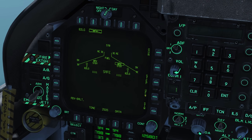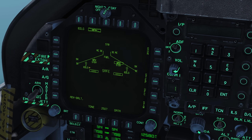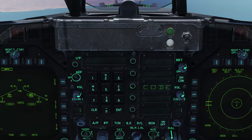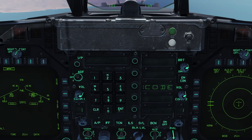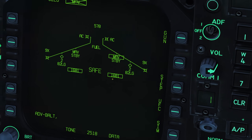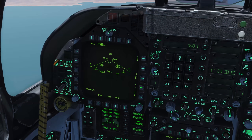Now we're going to set up our mavericks for code 1681. On our stores page, we've selected Maverick and then selected UFC on the right-hand side to box both codes. We're going to select Code on the UFC and input 1681 — you can see we get 1681 in both maverick boxes.